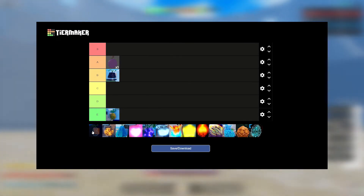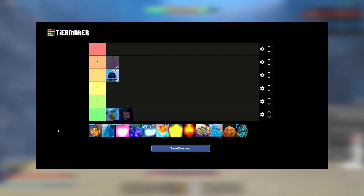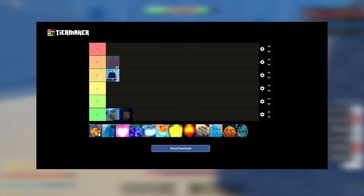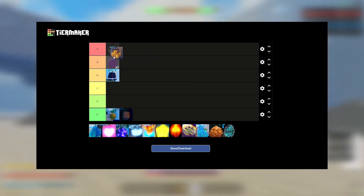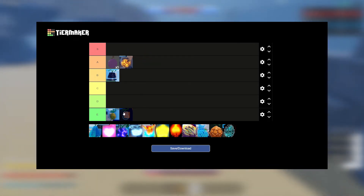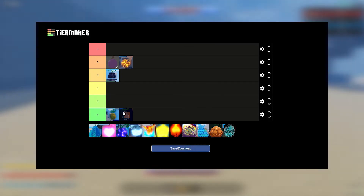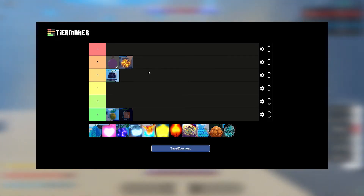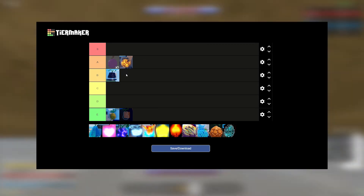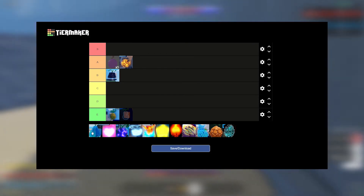Suke is terrible for almost anything in the game, including dungeons. I don't know why Suke is in the game — it's a troll fruit. Baumu would be S tier last update, definitely S tier, but it's A tier now because of the block mechanic. If they remove that block when you go in the air it would be fantastic, but now you have to do a workaround. Solo it's a little more difficult now.